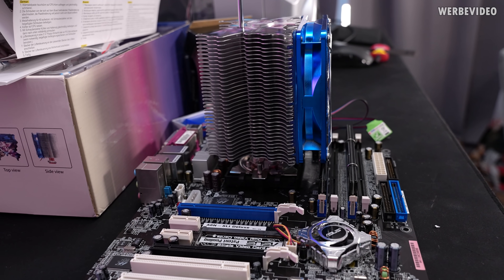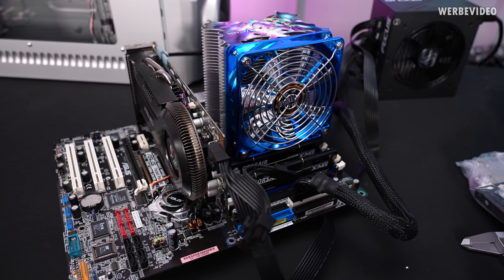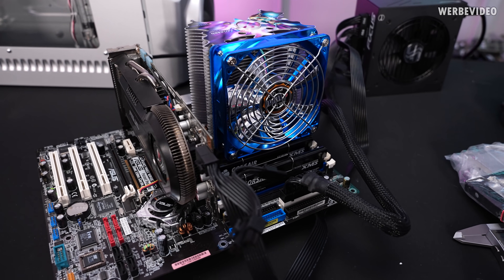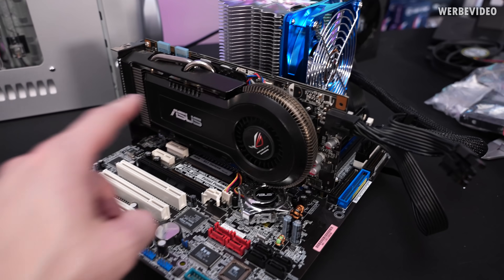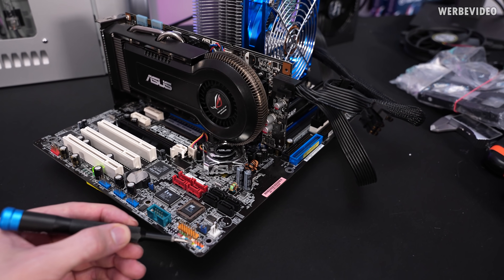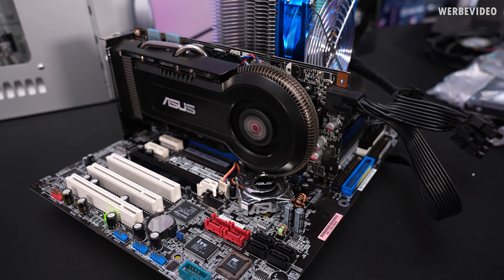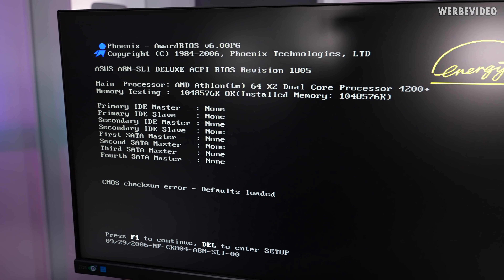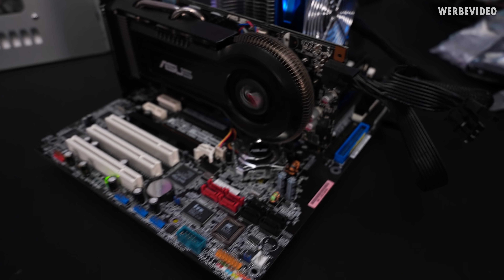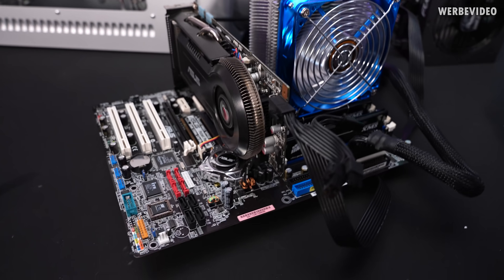Before continuing with the build, it's absolutely recommended to test if everything is working — board, CPU, memory — because all these parts have been laying around for a very long time and I'm not sure if all of them will work. That's also why I switched to a different GPU: a 9800 GT, which was also the first ASUS ROG card they ever made. Switched on — VGA fan is spinning up to 100% and should slow down now. The CPU, the 4200+, is correctly detected, and one gigabyte of memory is also correctly detected. That means the board, PCI Express slot, and memory should all be working correctly, and we can continue with the build.